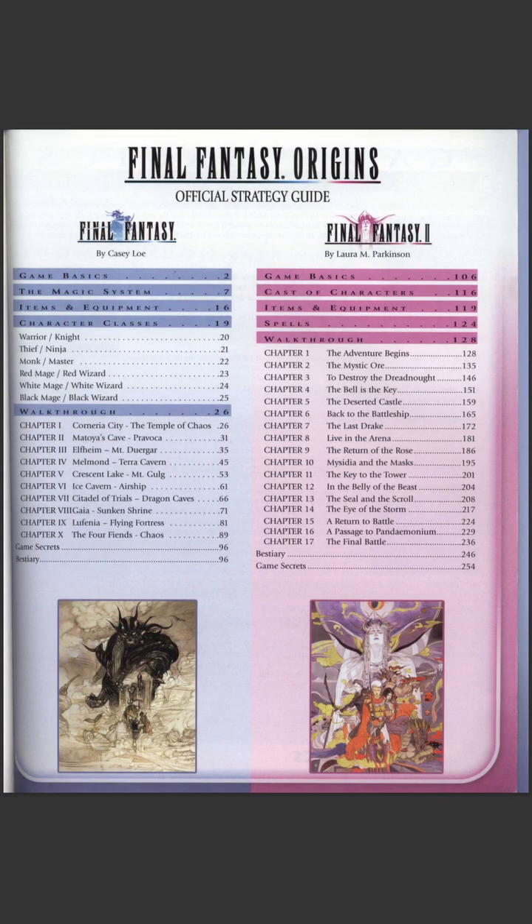I like the way they've got a clear thematic divide in the guide, with different colors — blue and pink representing the different games. Even though it follows the same basic structure, you can tell it's like a yin and yang style thing going on. I really like that.